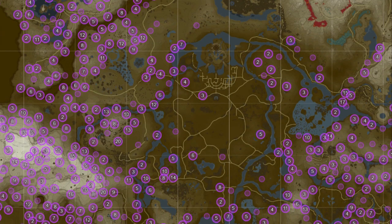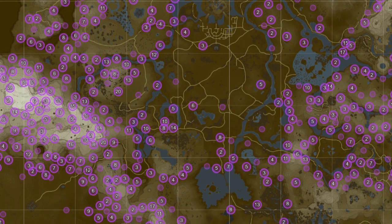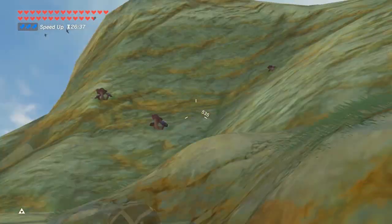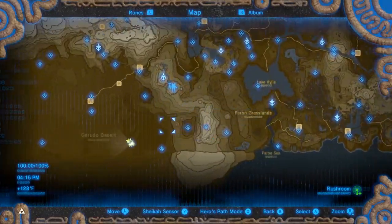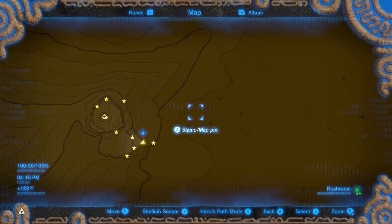For finding rushrooms, it's actually not easy to find a great place to farm them. Rushrooms are found all over Hyrule, but there are a few locations I've chosen, and having a decent bow and arrows will help. The first location is the shrine from the Perfect Drink side quest. Travel there and you can quickly grab 9 of them.